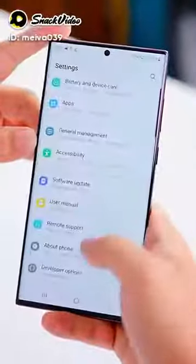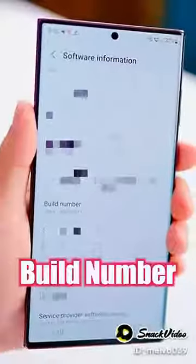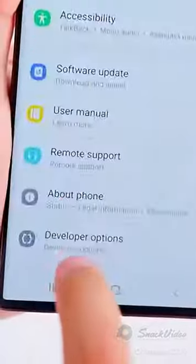You have to make a pop-up. Go to mobile settings, get the build number, and tap it 7 times. Then you have to get a developer option — from above or below.